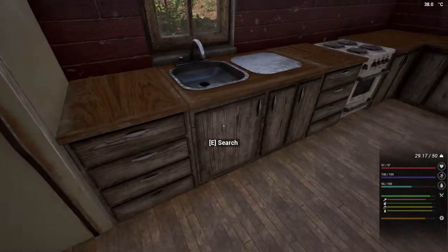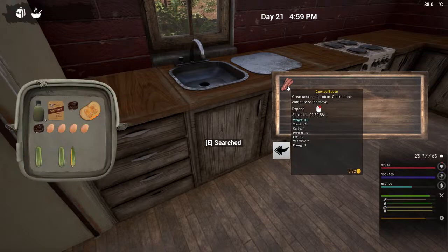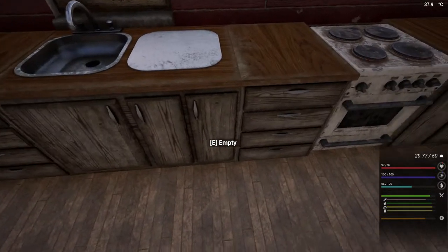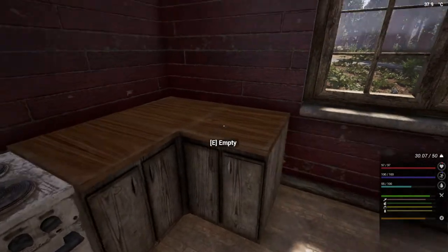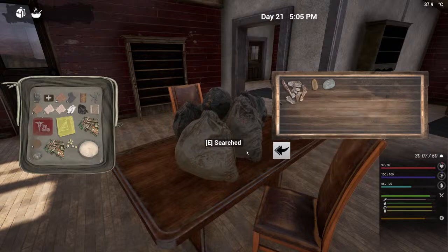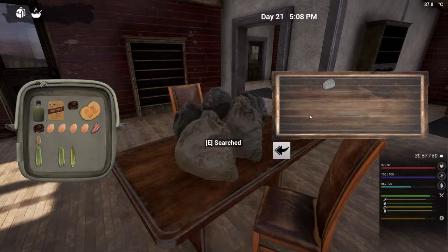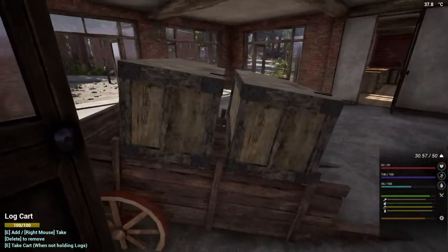No food in the cupboards — oh hang on, now we're getting to some food. Cooked bacon! You've got to love bacon, haven't you. Anyone that likes eating meat — bacon has got to be the best. Oh we've got potatoes! Food is okay at the moment guys. Confirm and drop that. So that's that one done — now we just got to go upstairs.